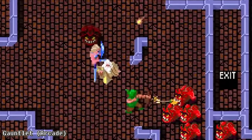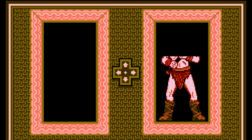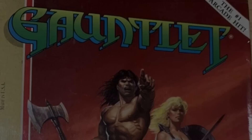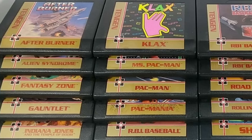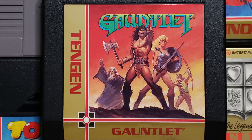Gauntlet was ported to many consoles and computers, but the NES version was unique. While they had to reduce the number of players from the arcade's four down to two, you could still choose from any of the four characters, and you could even both be the same one. They also added a password system so you could save your game, and created a final boss battle with a three-headed hydra at the game's climax. Atari released Gauntlet for the NES in 1987 under their 10-gen publishing label. Atari didn't like Nintendo's strict control over game distribution and manufacturing, and when they couldn't figure out how to bypass the NES's lockout chip, they illegally obtained documents from the U.S. Patent Office and used them to create a series of unlicensed black cartridges for the NES. Gauntlet is one of only three games to be released in both a licensed and unlicensed version, although the game itself is the same.